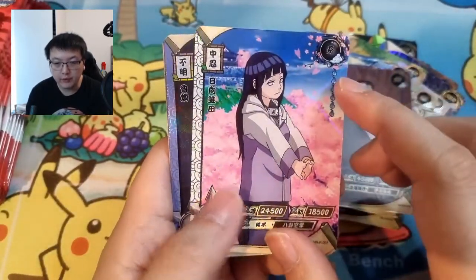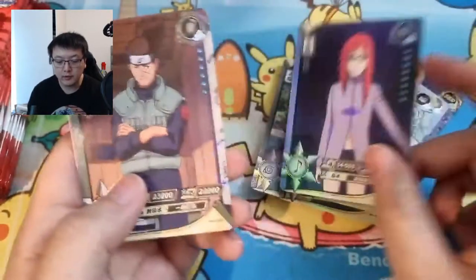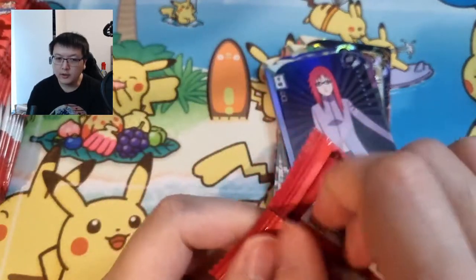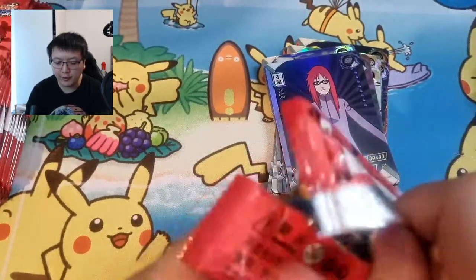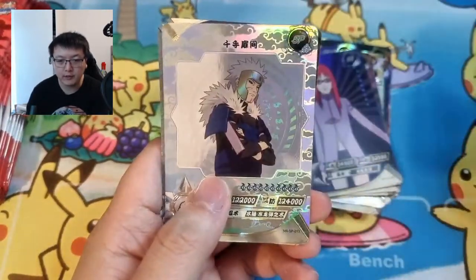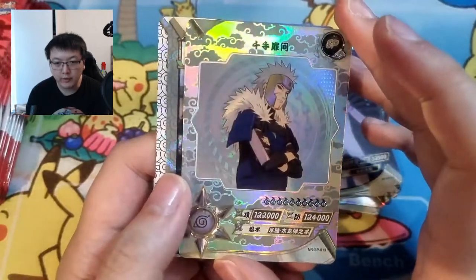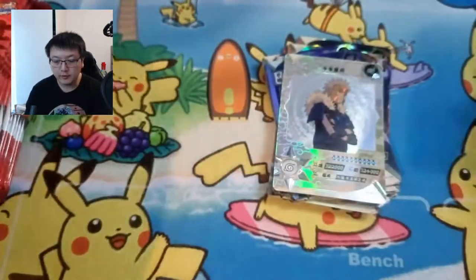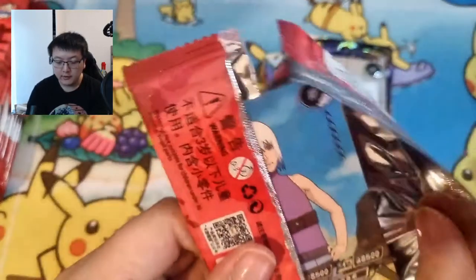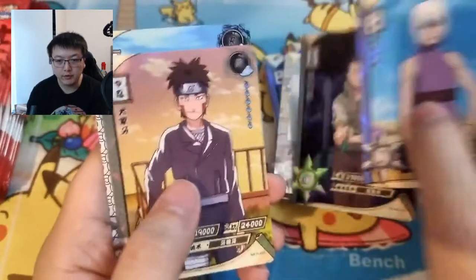Naruto — oh very nice, a Naruto card I haven't seen that often, pretty rare in my opinion. This particular Naruto card is very hard to see in these packs. And we've got the Second Hokage — pretty cool SP card. I think that SP might be the highest rarity card I've gotten in this box. Also Tomaru SR.